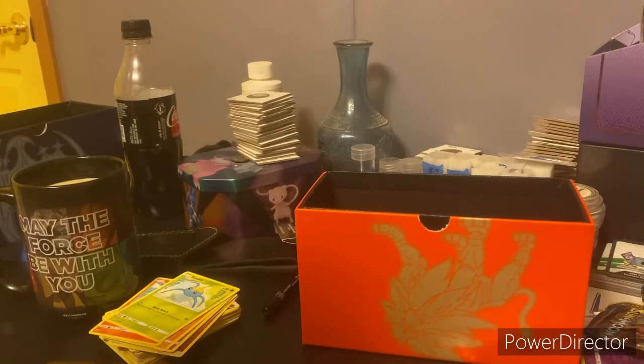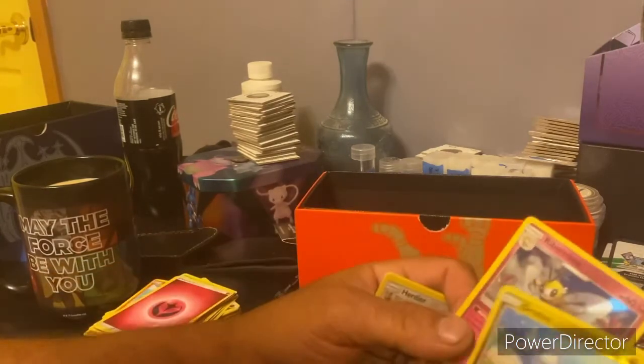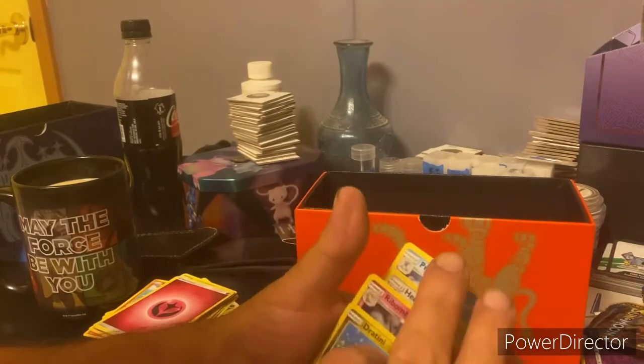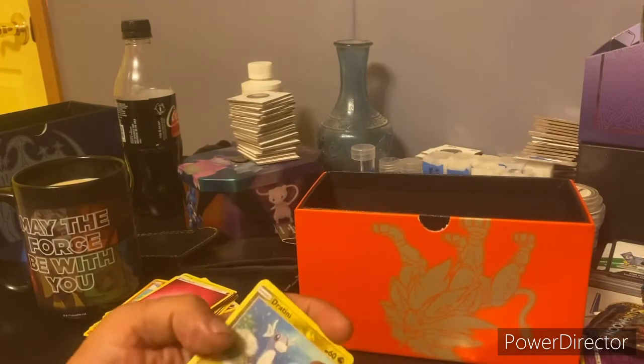Unfortunately not a great special card because of the damage on the back — that's the second one out of this pack that's had damage on it. Not a good sign. So purple definitely wins with the reverse holo and the holo, while all orange got was the herdier and the prime arena. That's day 21 — peace, see you on the next one.